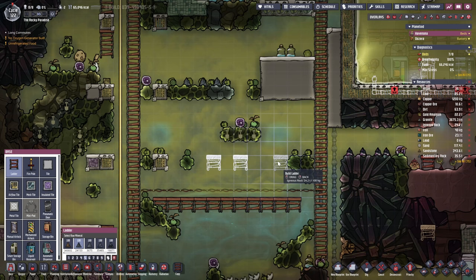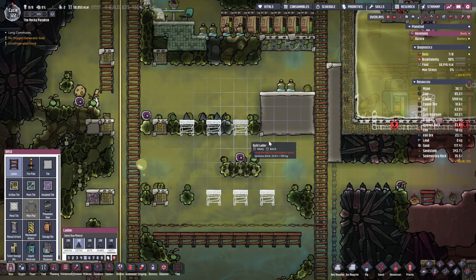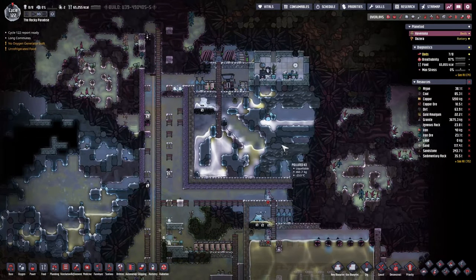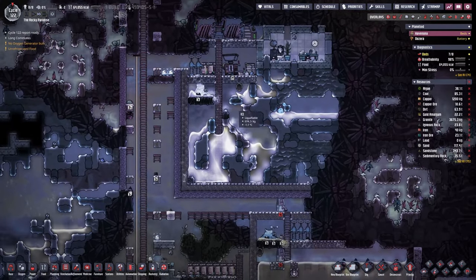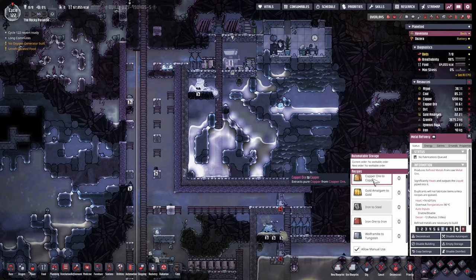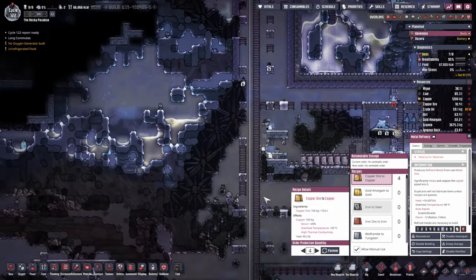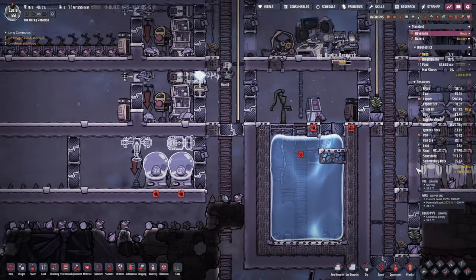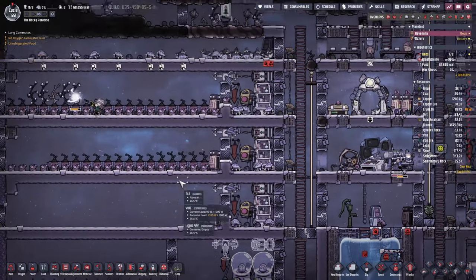We'll put a few extra ladders so they can carry on with all those construction or mining projects there. We'll probably have to do something similar just up here, but for the time being I don't think it's a super high priority. We could also make a little bit more copper in case they're not building it because we don't have any — actually we do have a little bit and that should be enough.